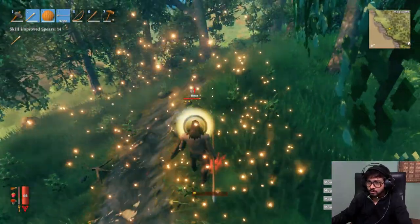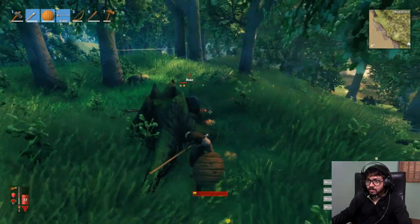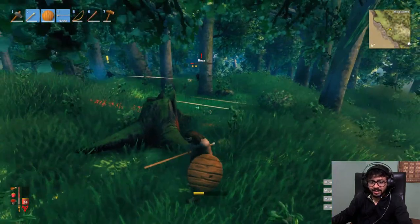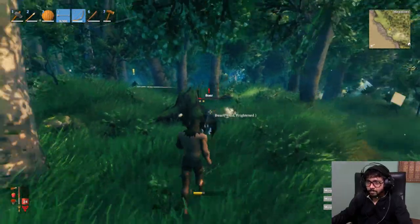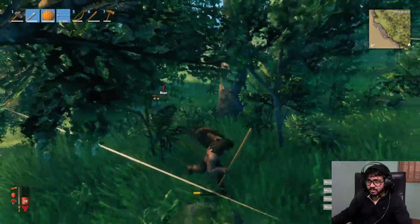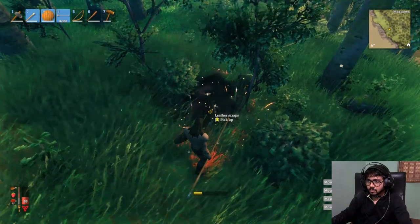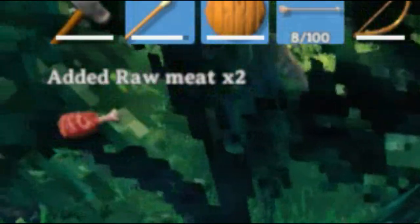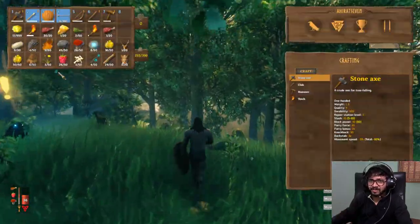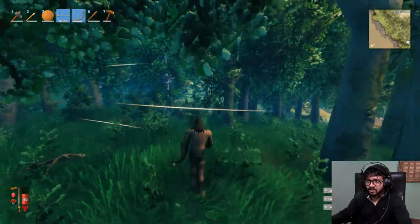Oh, a boar! He's a level two boar — oh he's stronger. I should snipe it, it's the only way. He's stronger — I better get something good from this. Raw meat, boar trophy, leather scraps. I kept getting leather scraps and raw meat. That was a stronger boar — nice. I just casually approached it thinking it was like any other boar. Clearly not.